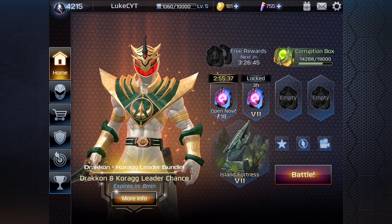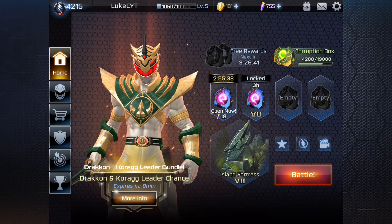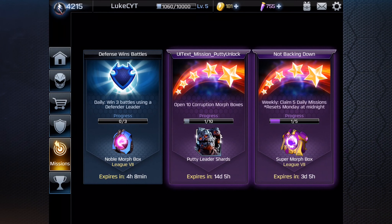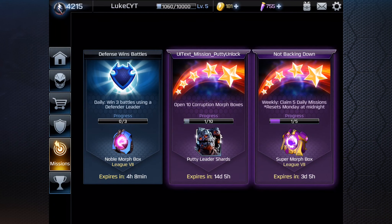What's going on guys, Luca again back with another Power Rangers Legacy Wars video. In this video we're looking at one of the challenges. There's a UI text underscore mission underscore putty unlock coding error, but we have 14 days to open 10 corruption boxes. If we do that we get about a hundred putty shards, and Putty is actually a leader as well, so that's a brand new character.